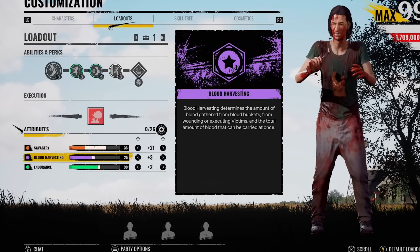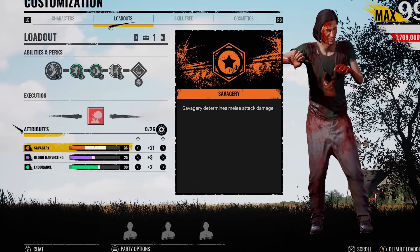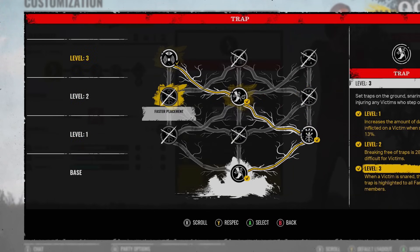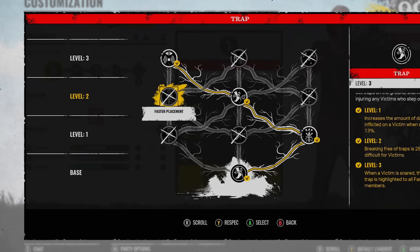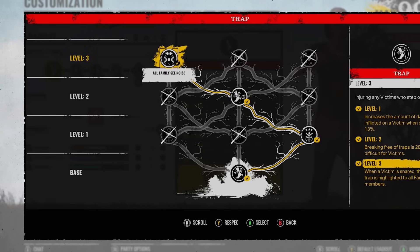We've got 36 points into the savagery, 25 in blood harvesting, and 30 into the endurance. I just like maxing out the savagery — I want every hit to count when I'm in the middle of a chase. For Hitch's ability, I go for the increase of damage, increase the escape difficulty, and then all family see noise, because you're not really going to be near your traps if you're chasing people into the basement or loop areas. Obviously alert it for your entire team because we're not using dinner bell. Yeah, it works.